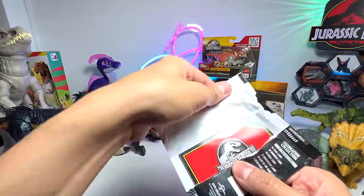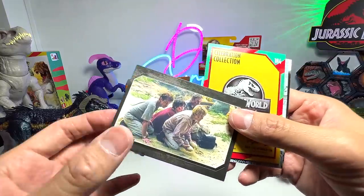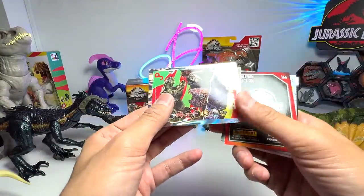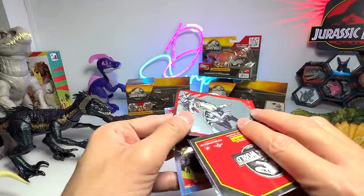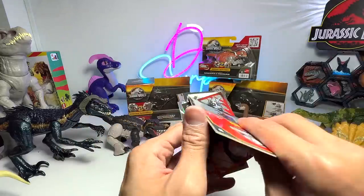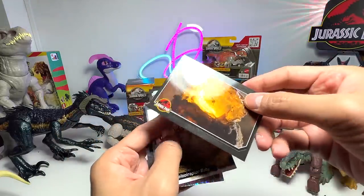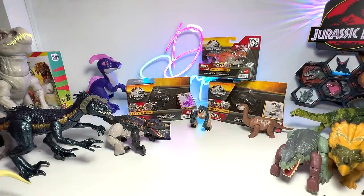Let's open another trading card pack. Hopefully we get new designs again — I definitely do not have this one for sure. There's a Stygimoloch, Jcorax, and Iberan Raptor. This one we already have. This one I'm not too sure about. I love all these trading cards — I'm a huge collector of cards.